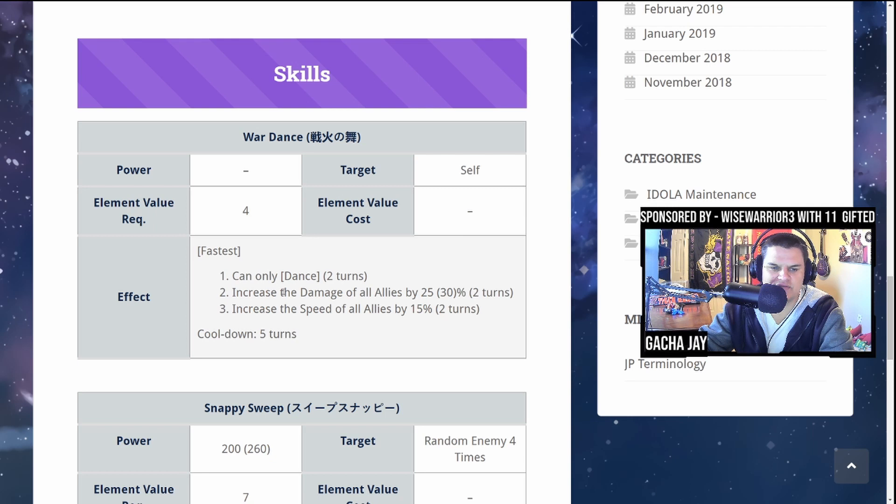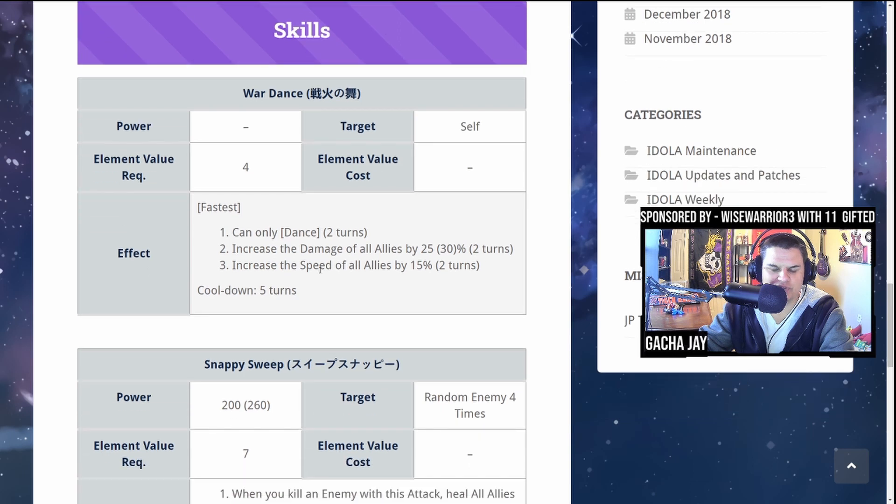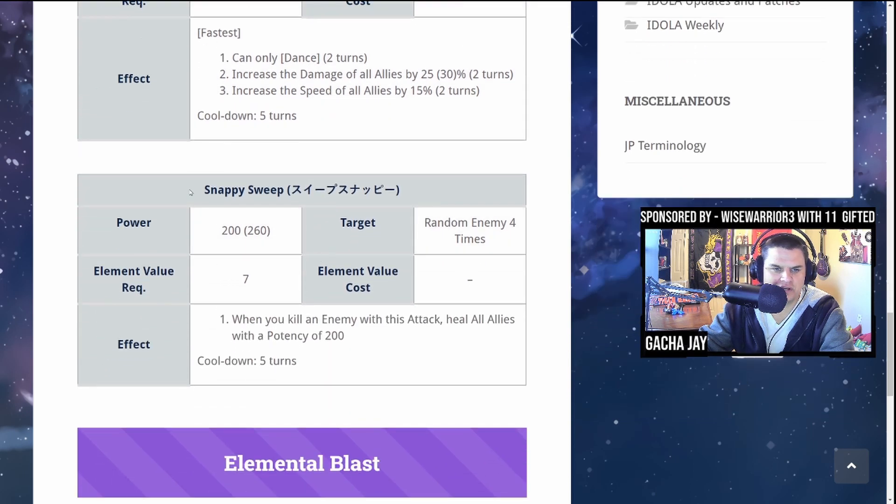That is a very strong elemental value four skill — actually worth reducing cooldowns for. Snappy Sweep is her A3, requires elemental value seven and 200 power. It randomly hits enemies four times, and when you kill an enemy with this attack it heals all allies with a potency of 200.